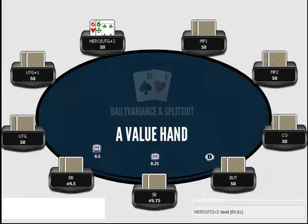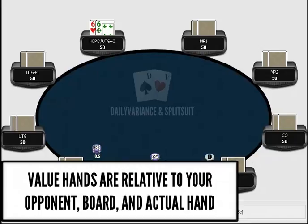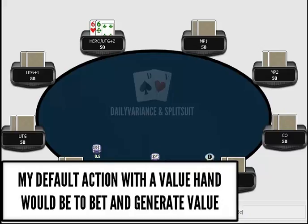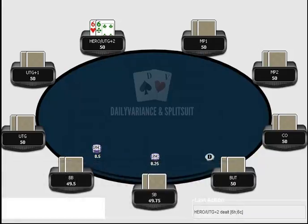The next hand class is a value hand. A value hand is usually very strong in nature — it could be as strong as a full house, or it could be top pair top kicker, or even top pair medium kicker in certain situations. With a value hand we feel very confident, and my default action is simply to bet. I think I have the best hand the vast majority of the time and that my opponent will continue with worse. My value thought process as a default is to try to build a big pot with my big hand.